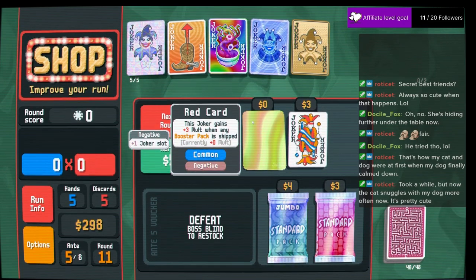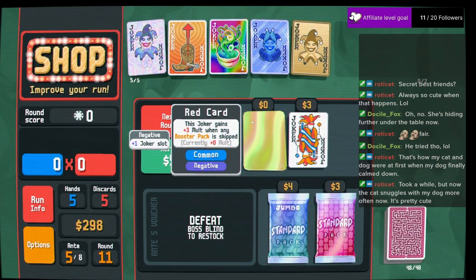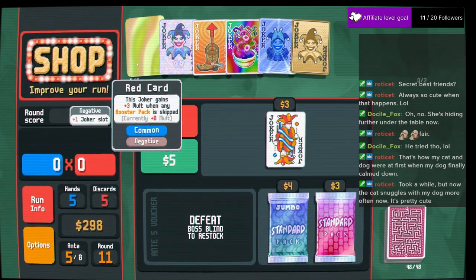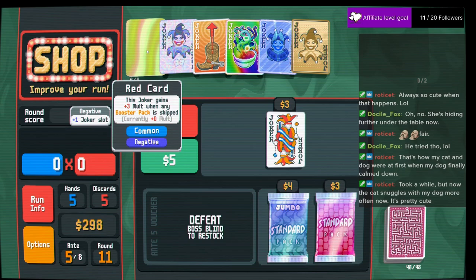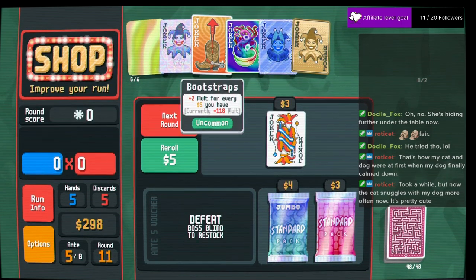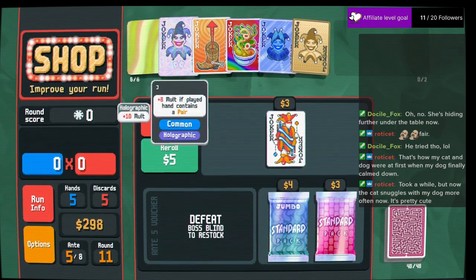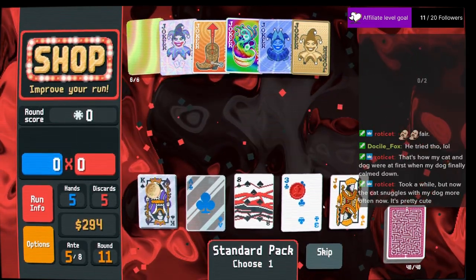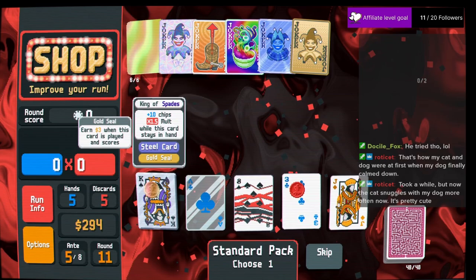A negative red card — fun. So it wants me to buy boosters just to skip over them. That math checks out — I'll lose four here for six here, as long as we skip. This one's dangerous, it checks off all the marks.